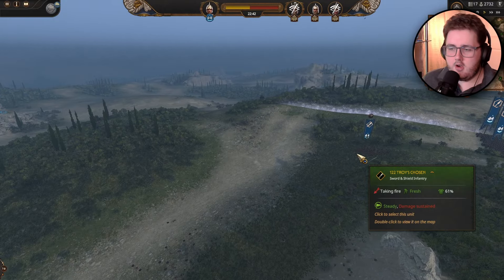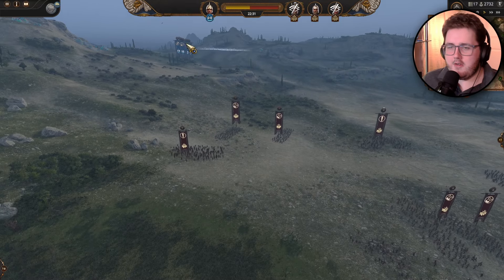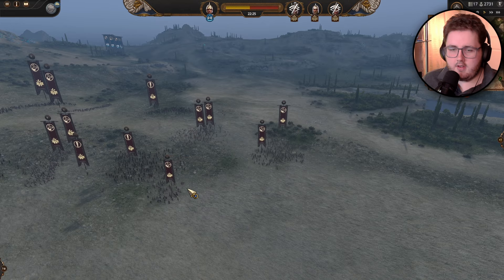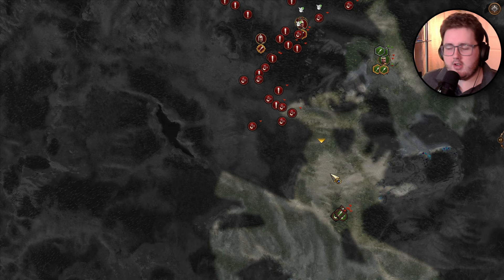One thing this unit did do though is draw the AI this way. Somehow they've forgotten about the units up here — thank goodness. Just look at how many slingers there are: nine or ten of them. I've got to decide when the right time is to spring the trap. I've got to run them all the way down here and up here.